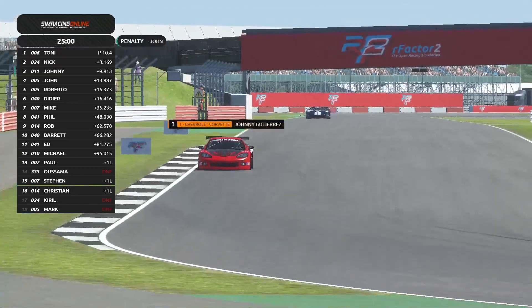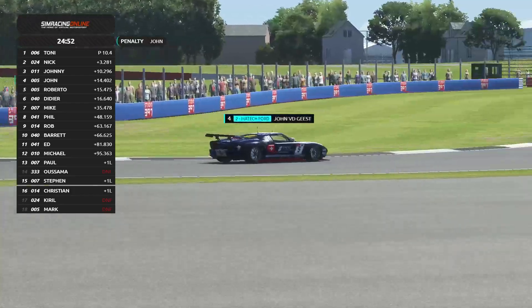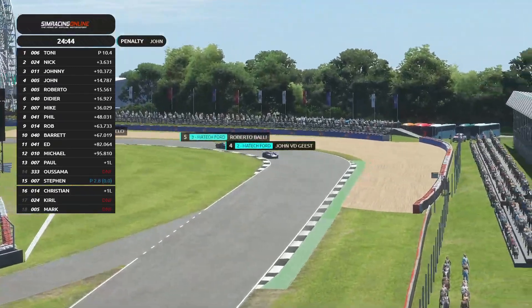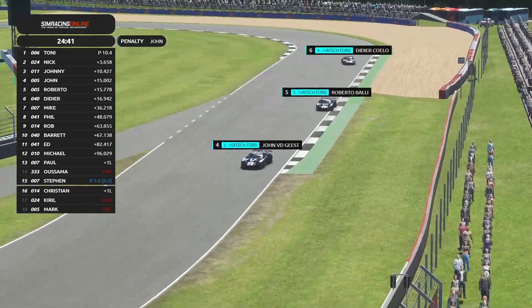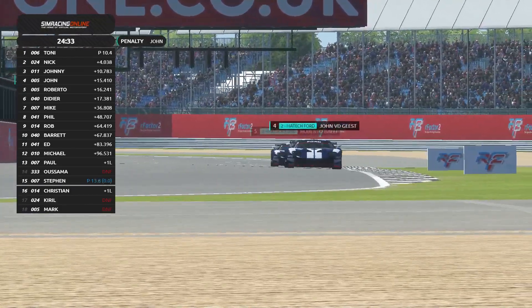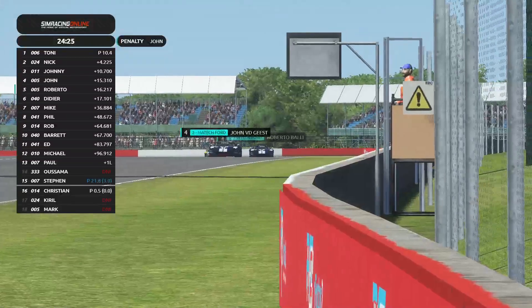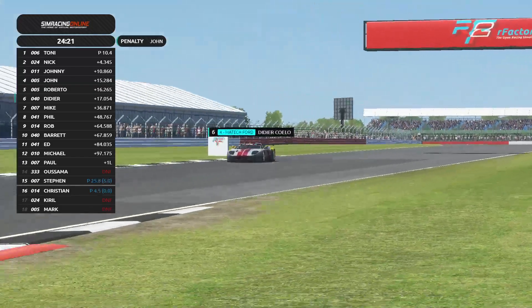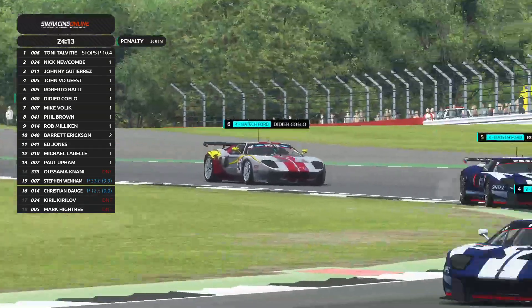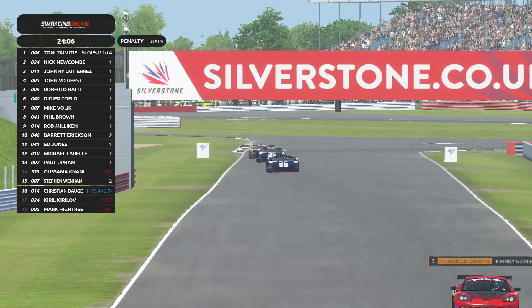The stewards aren't too happy today — we have seen many, many penalties. John Vidigas is going to be pretty much out of it, emerging probably around P10 with that penalty which he needs to serve in the next three laps. This is looking good for Didier and Roberto — Roberto will be elevated to P4, so a top-five finish is up for grabs. Didier Coelho is right behind him. John Villegas gets into the pit lane to serve his penalty — I suppose it's a stop and go, or maybe a drive-through. He comes back in P6.